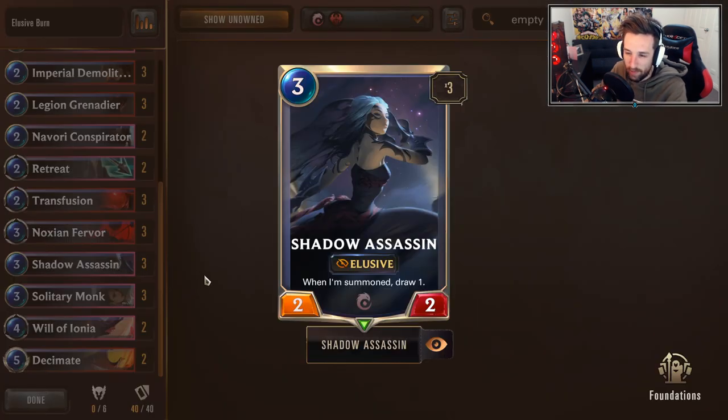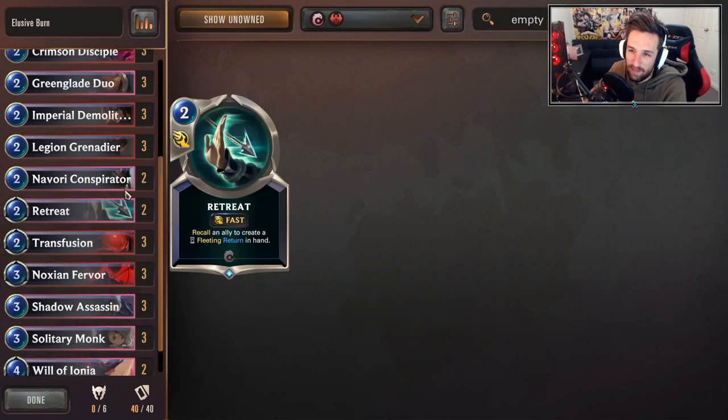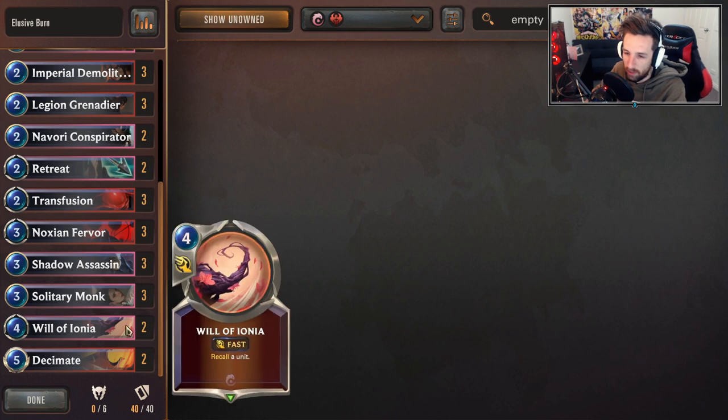Solitary Monk is an all-around really great Ionia card: 3-mana 2-2 with a draw one card, which is very powerful. And we do run Navori Conspirator and Retreat. Solitary Monk — usually in most matchups, you're looking to try and play this on an empty board. Three mana 4-3 with a loot is very powerful. There will be some niche scenarios where you can flip back some cards for more combos — a lot of it's very synergistic. But you can brick every now and then, so be careful with Solitary Monk.